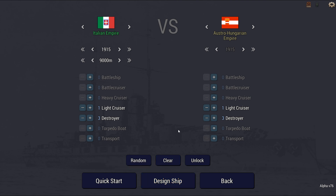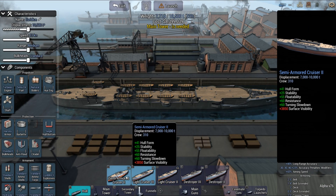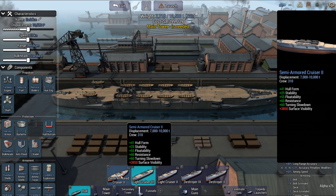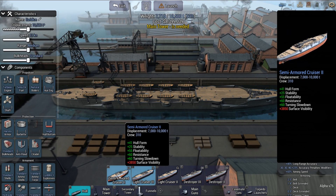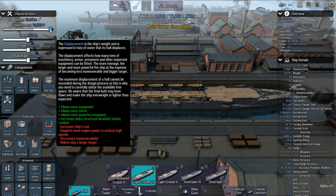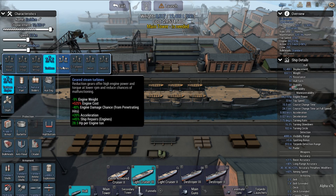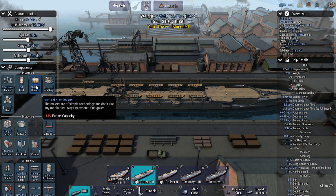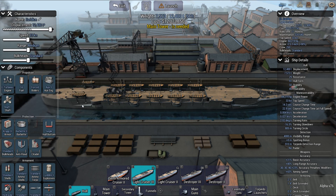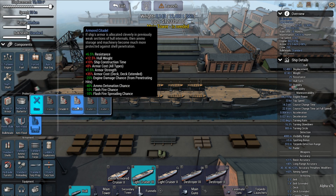I actually haven't taken a look to see what type of design I can do. This will be a same type thing. Do I go light cruiser or semi-armored cruiser? Let's go with the cruiser — get myself a citadel.